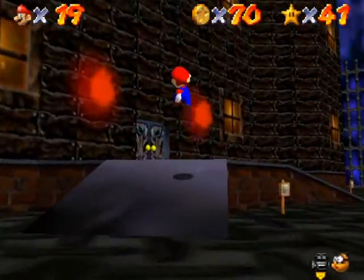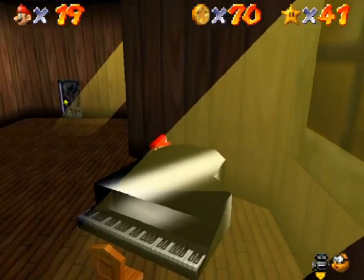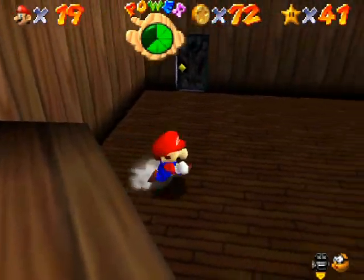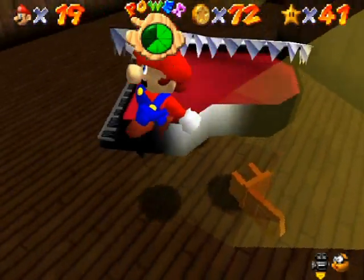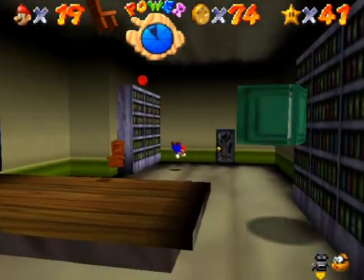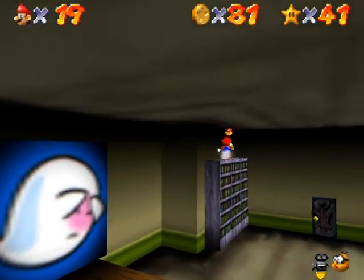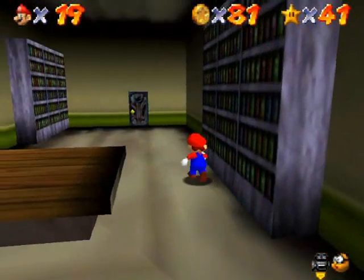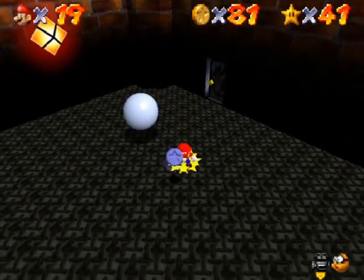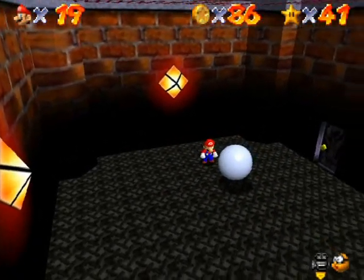I've got 70 coins here, and now I'm going to start exploring the rooms properly. The piano can hurt you. I don't think there's anything up on this ledge — nope, there isn't. Let's get some more coins. Bad furniture, bad books. I killed the Boos behind that vanish cap room, so I don't have to go back there. A lot of coins here — ten more. Always gotta make sure the Mr. Eyes are locked on before you do the spin attack.